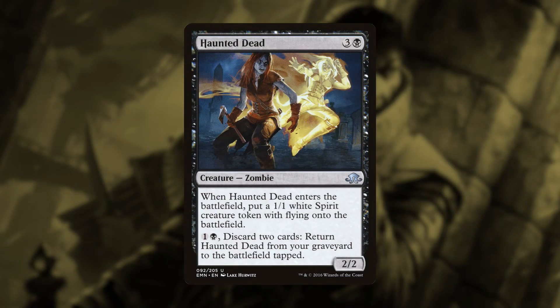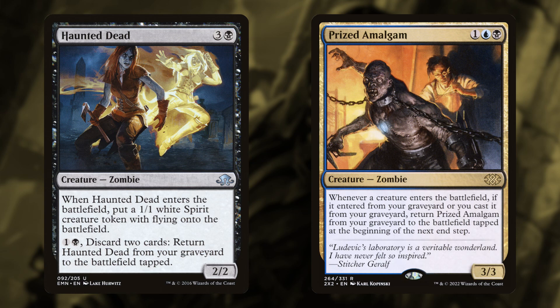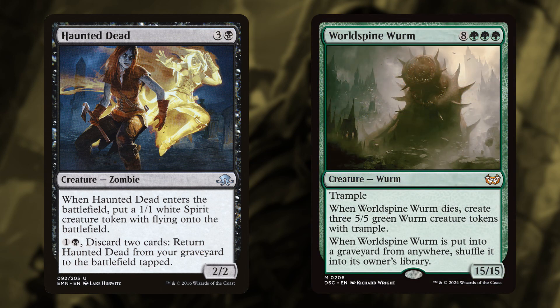The deck also had Haunted Dead. From the graveyard, it can discard two cards to return to the battlefield. This had a lot of uses: if you had Oracle in hand without two blue mana, you could discard it, then reanimate it. It could also discard any zombies you drew — every zombie you draw doesn't get reanimated, but with Haunted Dead you could discard, reanimate the Haunted Dead, then reanimate the zombies. It could also discard World Spine Worm; after milling your entire library, when you drew the World Spine Worms you could use Haunted Dead to discard them and put them back into your library.